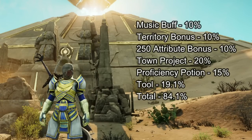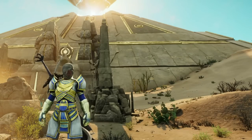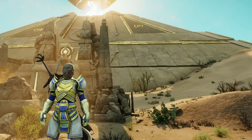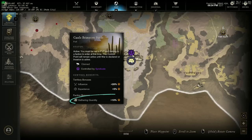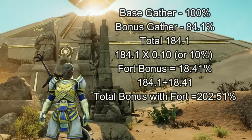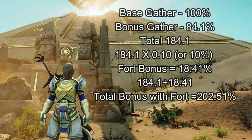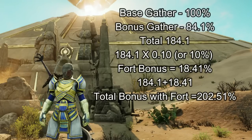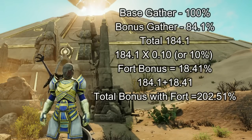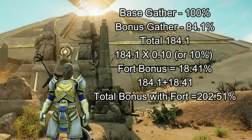So now that we have all of these, we are looking at a bonus of 84.1% gather yield. Because of a new thing they added with Brimstone Sands — the Brimstone Sands Fort — this fort, if controlled by your faction, will give you another 10%, but not in the way you would expect. The way the 10% from Brimstone Fort works is like this: it takes your total combined gather bonus. So in this example, 100% is the baseline the game assigns when you simply gather something, plus 84.1% in bonuses, giving a total of 184.1%, then multiplies that by 10%, or 0.10. This gives us a fort bonus of 18.41% for controlling this fort to our total gather yield.